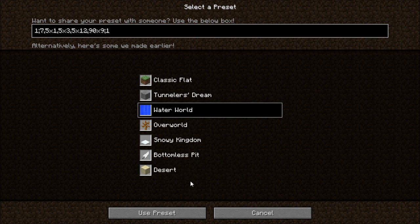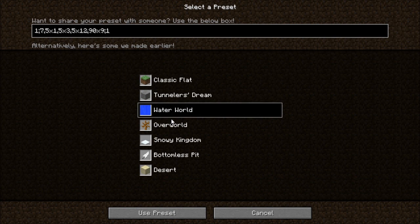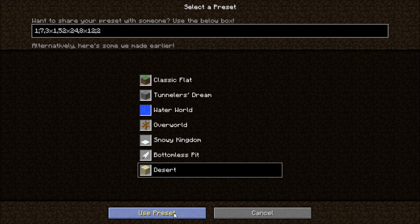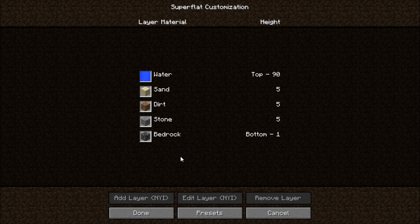Press Done if you don't want that preset. When you put the desert blocks with water, you get sandstone - eight sand, sandstone 152, stone three, and one bedrock. Or if you want it really with water, press Water and then Desert.